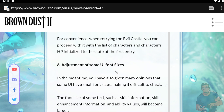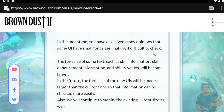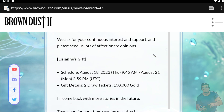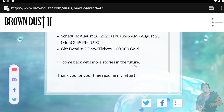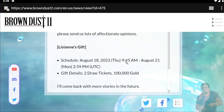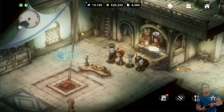Number six: adjustment of some UI font sizes. In the meantime, many players have noted that some UI elements have small font sizes making them difficult to check, so they are going to improve those as well. I think that's about it for GM Lisian's notes. We also received a gift — I was able to get this because the schedule for her gift was August 18th to August 21st. We received two draw tickets plus 100,000 gold.